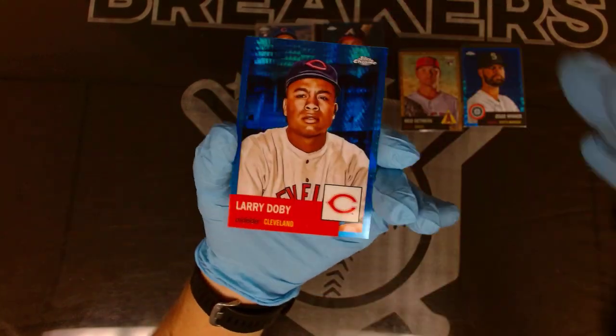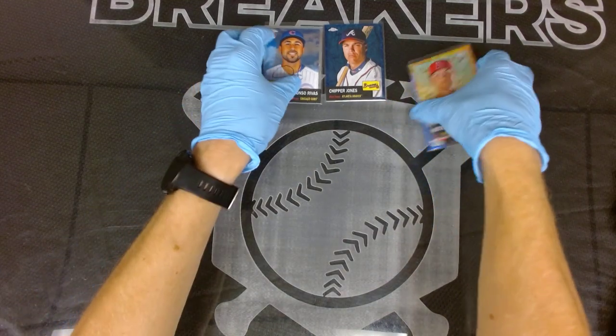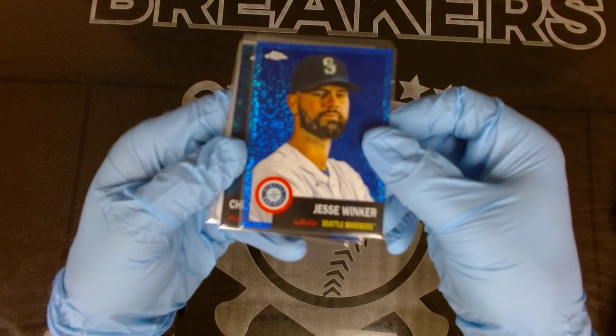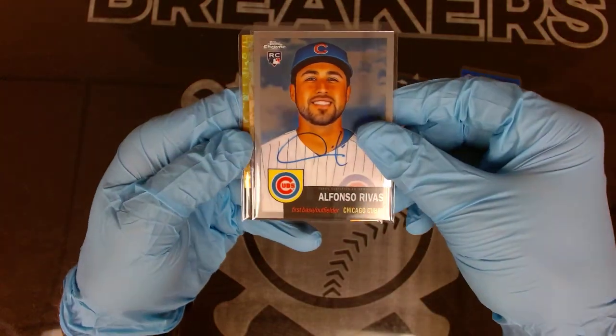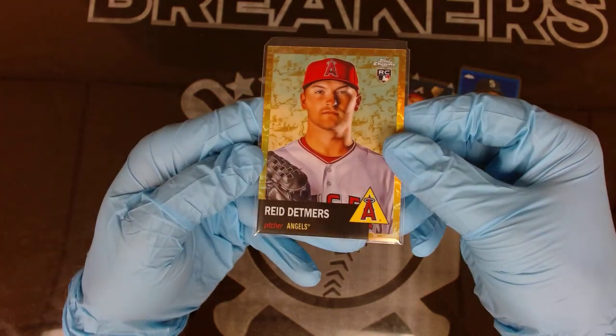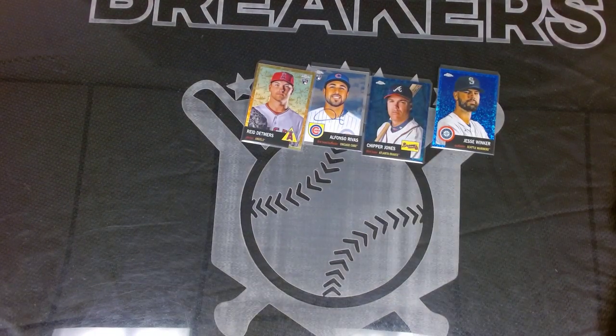Larry Doby blue hyper. So great product here. Top cards are going to be the Winker out of 199, Chipper Jones out of 199, on-card auto Alfonso Rivas, and Reed Detmers gold 50/50. Cool product - let us know what you think in the comments below. Hope to see you guys back here soon for another video or a break from the Hype Breakers. See ya!